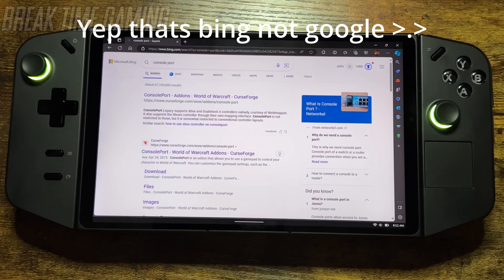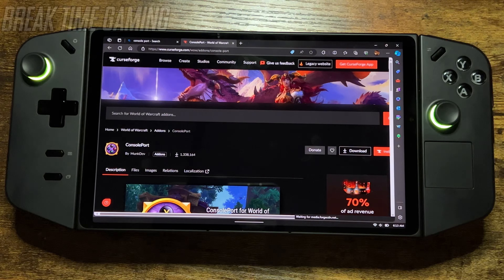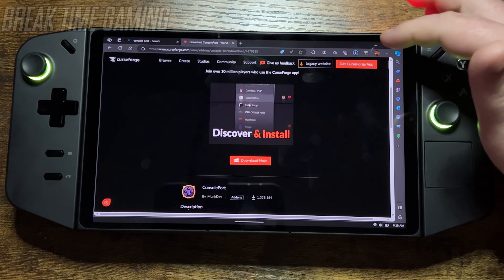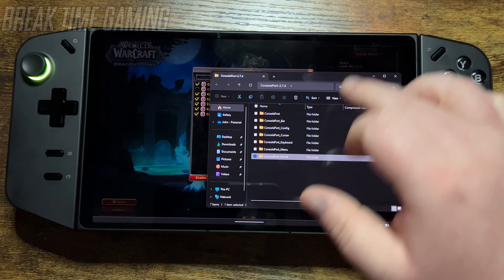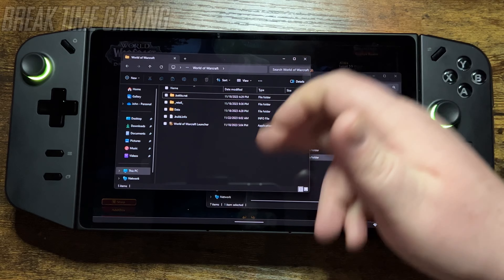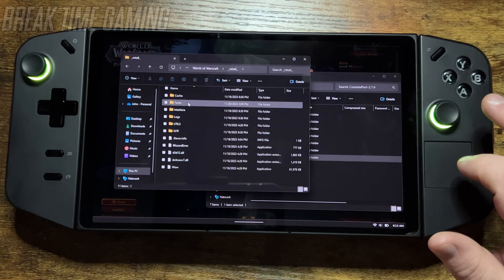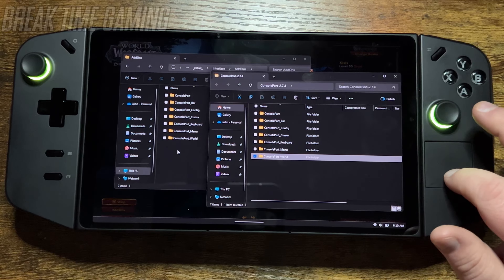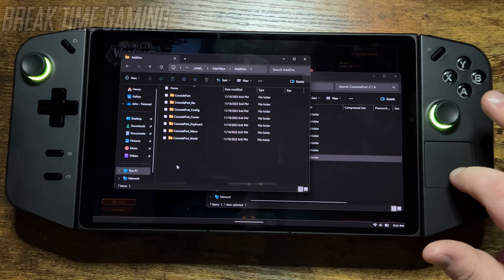You can Google 'Console Port' and it instantly pulls up World of Warcraft as the first thing, and you can just go to CurseForge. At curseforge.com you'll click your download, go through it — it'll say 'do you still download manually?' — just hit Download Now. Once that's done, you'll have your Console Port folder. Open that and your World of Warcraft base folder, go to retail, then interface, then add-ons, and copy and drag the content over to the add-ons folder for your World of Warcraft. This is the reason I start World of Warcraft first — so it automatically generates all the folders needed to put the add-ons in.